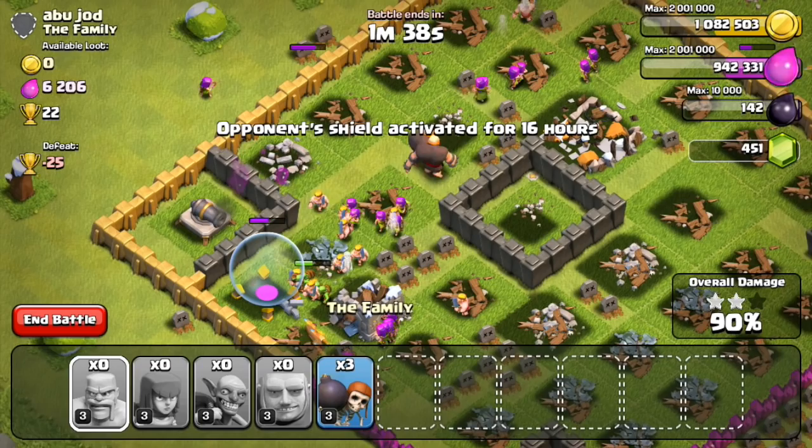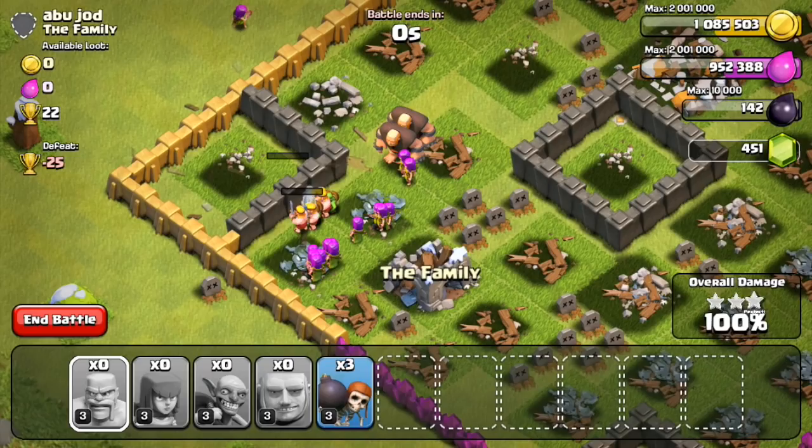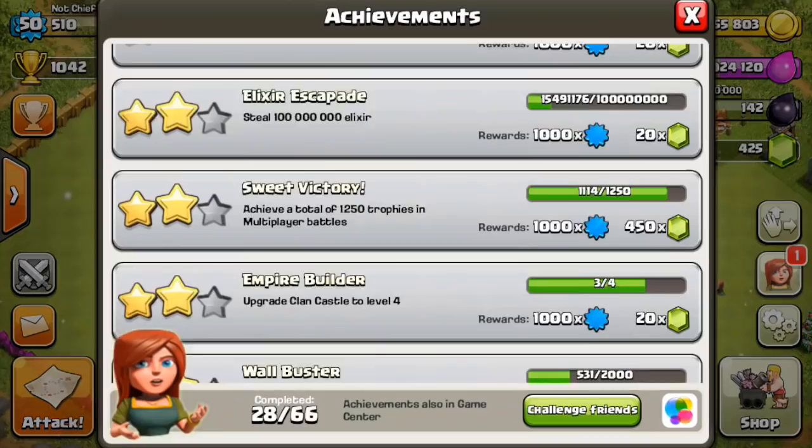Pretty solid raiding today — we're at 1,082,000 resources collected. We can definitely build that Tesla now, and with so much elixir we might be able to do a lab upgrade too, so we'll have a tough decision there. We're sitting at 1,042 trophies, and now we can finally do our upgrades around the base.